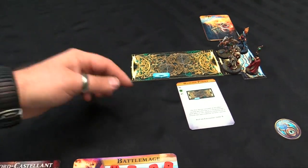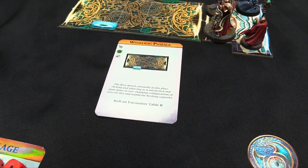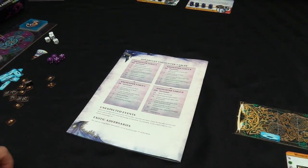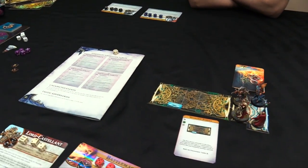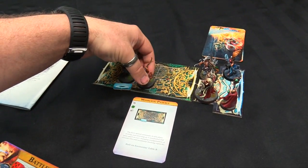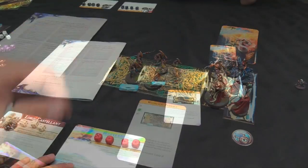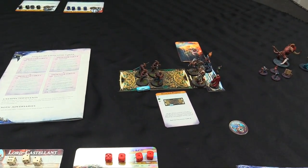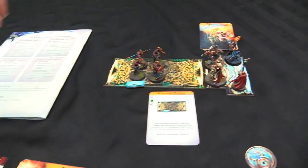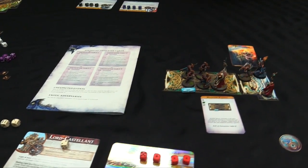The card shows the Hysh symbol, meaning we're after it for the amulet. Rolling on encounter table B, we get Kairic Acolytes - one per player, so four Acolytes show up near the monster entry point. Now that I've explored, I move my Lord Castellant forward into the room: one, two. I then use my Warding Lantern, which costs a six die, to try and stun all these Acolytes. I need to roll four-plus, but if I roll a six they all take d3 wounds.